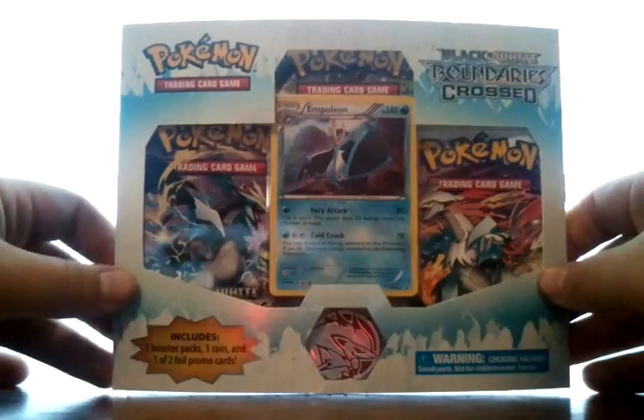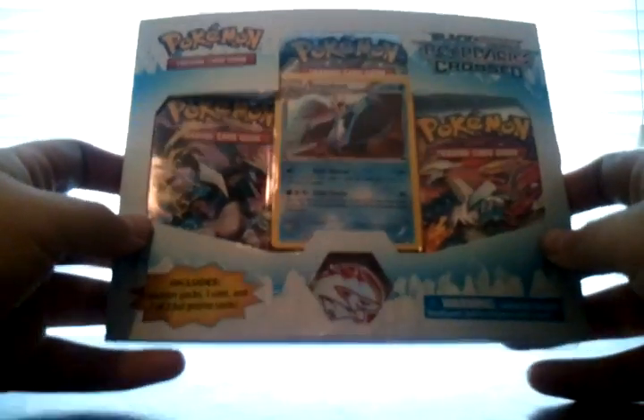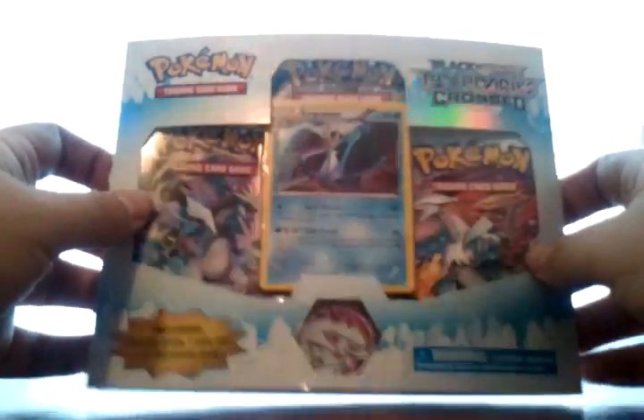Hello YouTube, this is GamerDotsa, and today I'm going to be opening up the second Pokemon Black and White Boundaries Cross Booster Pack. This one has the Empoleon promo in it, as well as three Black and White Boundaries Cross Booster Packs.